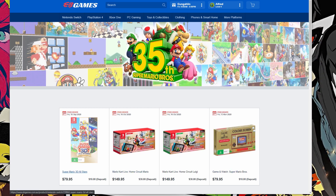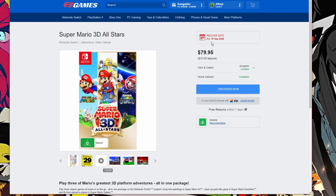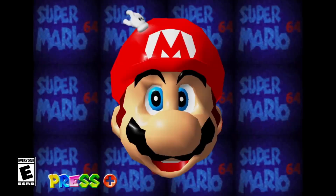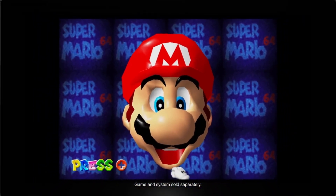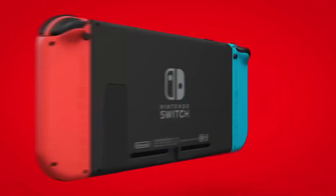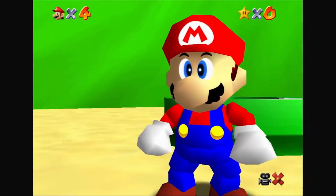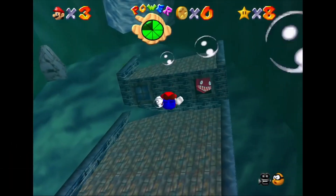I want to show you guys first the Super Mario 3D All Stars game. This game is releasing on the 18th of September 2020. Play 3 of Mario's greatest 3D platform adventures all in one package — classic games at home or on the go on the Nintendo Switch. Jump into the paintings in Super Mario 64, clean up paint-like goop in Super Mario Sunshine, and fly from planet to planet in Super Mario Galaxy. So this is basically 3 games in one, and I am so pumped for this.